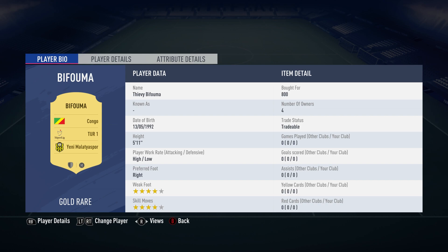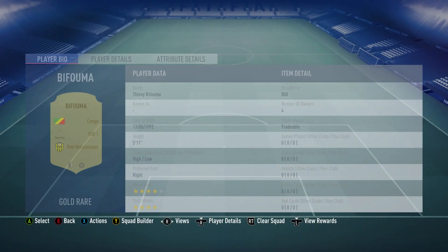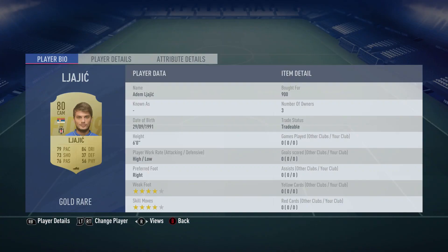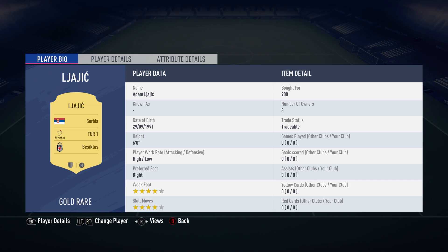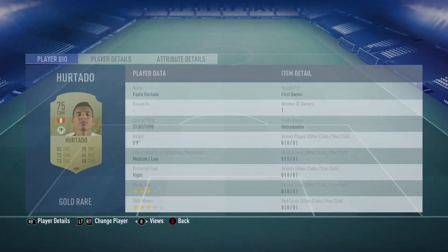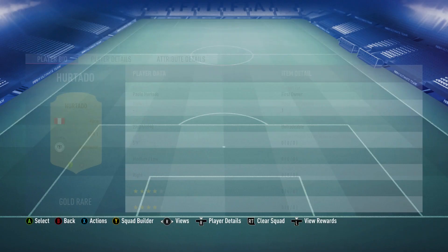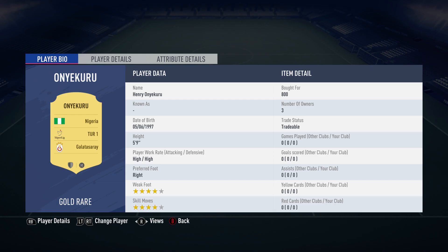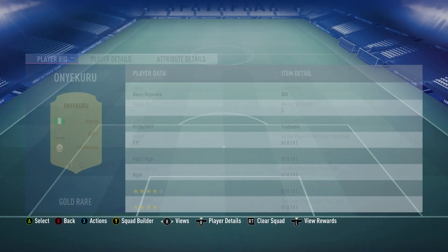The left back is Caner Erkin, bought for 850, plays for Besiktas in the Turkish first league and is Turkish. The right midfielder is Fwivi Bifuma, bought for 800, plays for Yeni Malatyaspor in the Turkish first league and is from Congo. The centre-mid on the right as a centre attacking midfielder is Adem Ljajic, bought for 900, plays for Besiktas in the Turkish first league and is Serbian. The centre-mid on the left, also a centre attacking midfielder, is Paolo Hurtado - you should be able to get him for about a thousand - plays for Pontevedra in the Turkish first league and is from Peru.